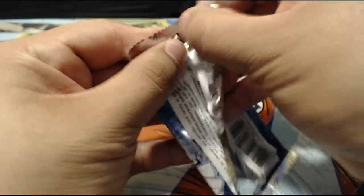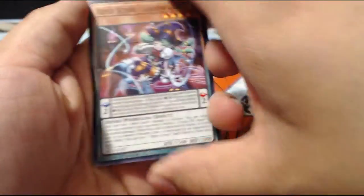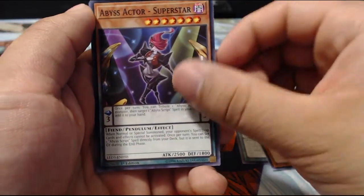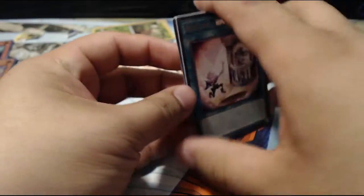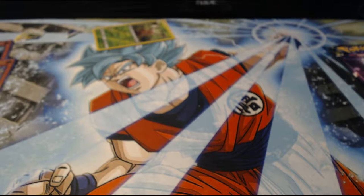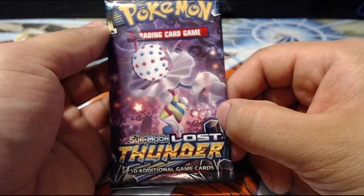Can we pull that Blue-Eyes Ultimate Dragon — please, that's all I'm asking for. Abyss Actor Leading Lady, White Stone of Legend, Abyss Actor Superstar, Cyber Dragon Drei, and Abyss Grip Romantic Terror. Not a bad pull from these packs — we got Galaxy-Eyes Photon Dragon and Blue-Eyes Solid Dragon. Not bad. Can we end this with an Alolan Ninetales please?